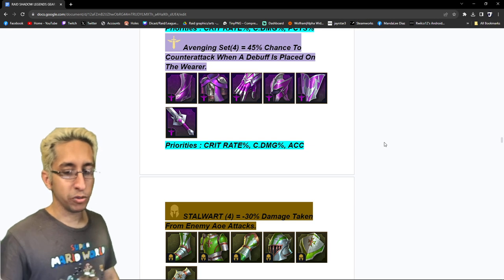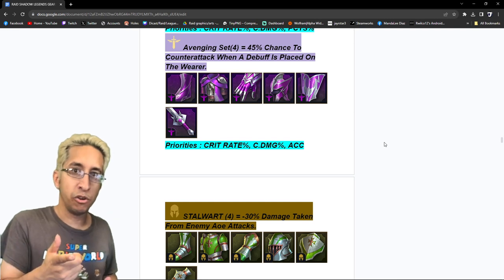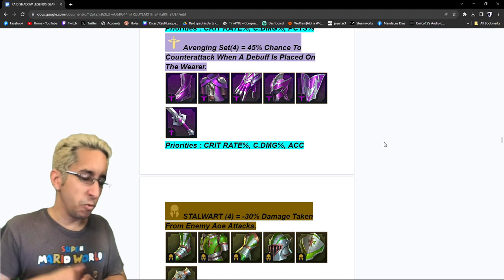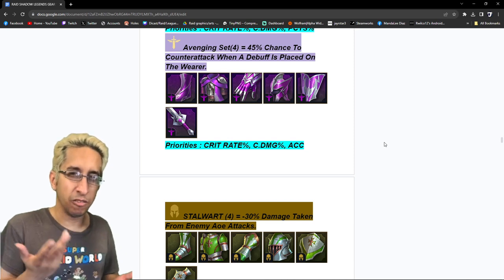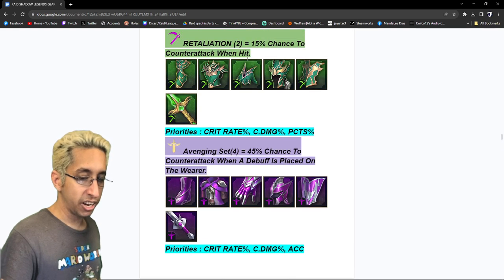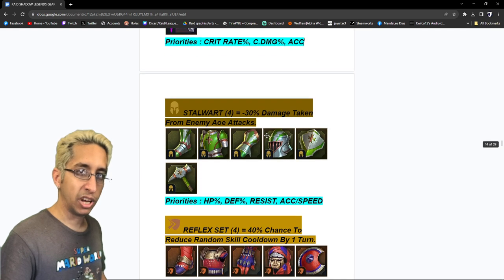Avenging set — 45% chance to counterattack when a debuff is placed on the wearer. It's kind of like frenzy where you get debuffed and instead of getting debuffed you counterattack, which sounds pretty cool. Some content creators like Nub Raids tried out using avenging. People used it with Baron back in the day to fly through Doom Tower without taking turns. You can't really do that now because of different artifacts. The priorities are the same, the only difference is I went with accuracy because of champions like Banvis 4 Leaf and what other people are doing with this set — if you're trying to counterattack when a debuff is placed, accuracy matters for landing your own debuffs.